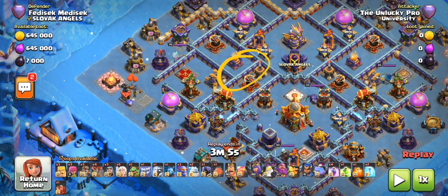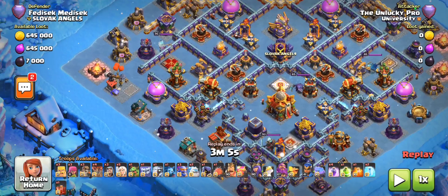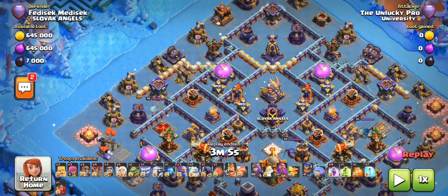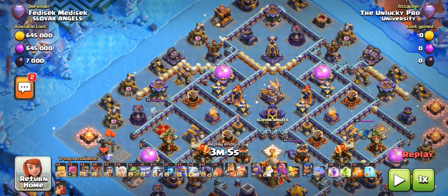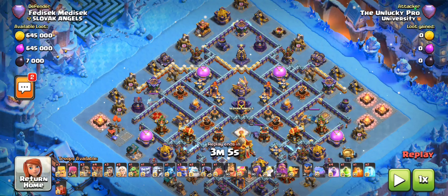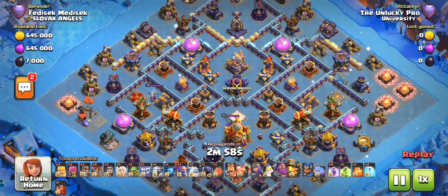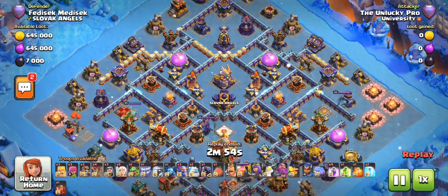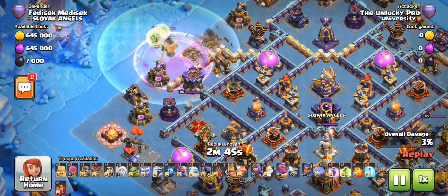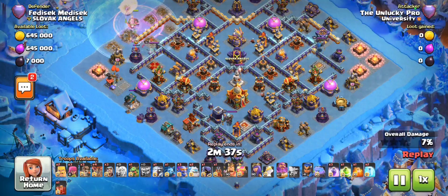Usually for that approach we'd also send a blimp for the town hall while popping the warden ability. It's definitely possible, but the funnel requirements are a little tough because there are a lot of open walls. I'm going to go for the third approach - far end entry for the bowlers, which can involve either a log launcher or a flame flinger. I'm using the flame flinger here because the x-bows are not protecting value as best as they possibly can. I've started my warden walk and I want to send my bowlers in like this.